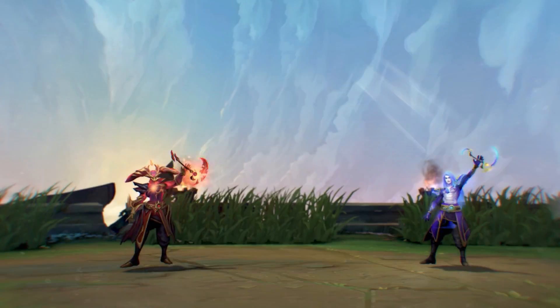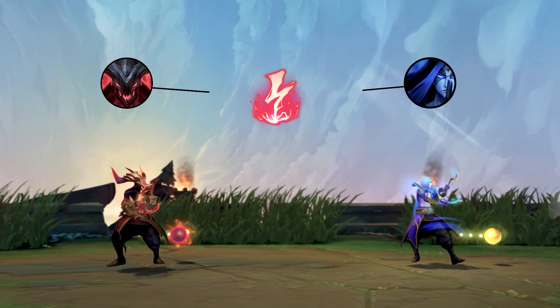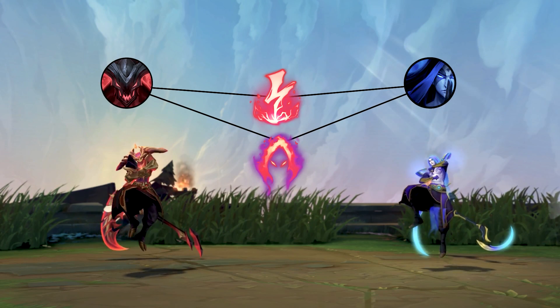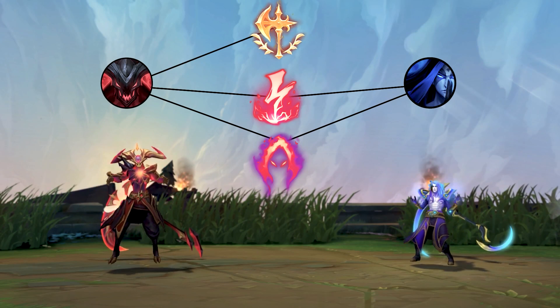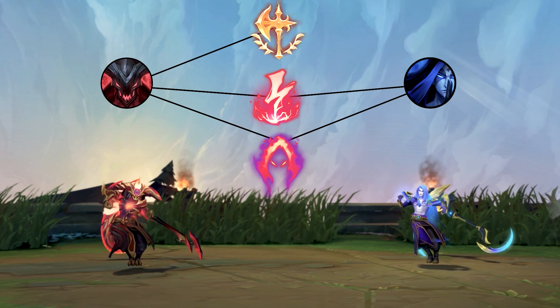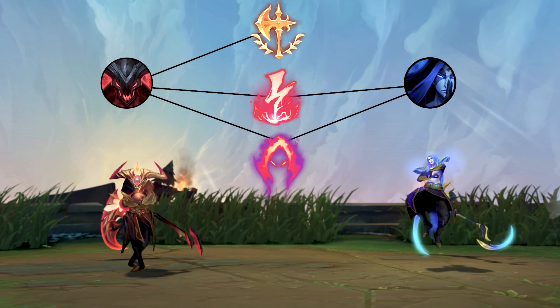Okay, so look, first things first: runes. Both forms can easily work with Electrocute. Blue Kayn loves Dark Harvest, which actually does work on Rhaast as well, so it ups your damage spike later in the game. But Rhaast's true power is definitely with the Conqueror rune. Already you have three choices versus two, and you can literally win with all three on Rhaast — either taking Electrocute for base form Kayn and getting a bit more damage early, which makes up for the lack of damage from Dark Harvest if you are going Shadow Assassin.